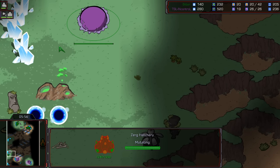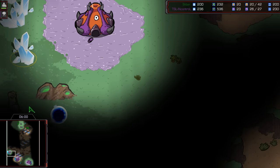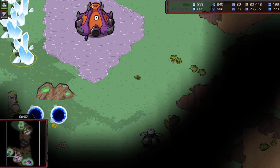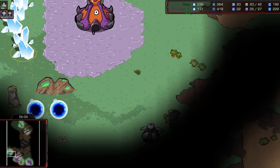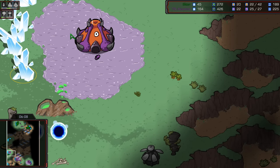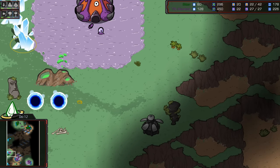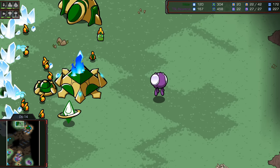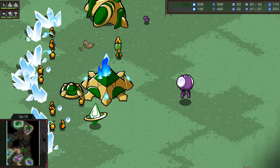He's cannon rushing! Look at this timing too. He can barely see that cannon warping in. Now he can see both thanks to the spreading of this creep. So what do you do? Maybe try to send some lings up there to shut it down, but — God, you're in trouble. This is amazing, I like this from Bitter quite a bit. Mr. Bitter having a great time.